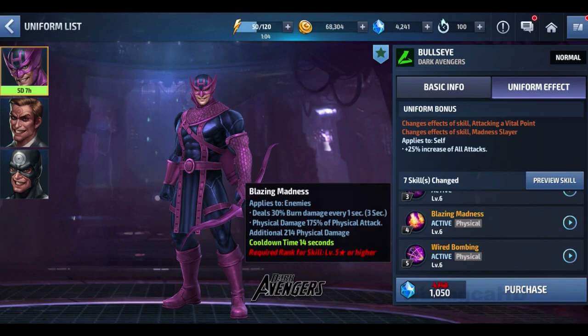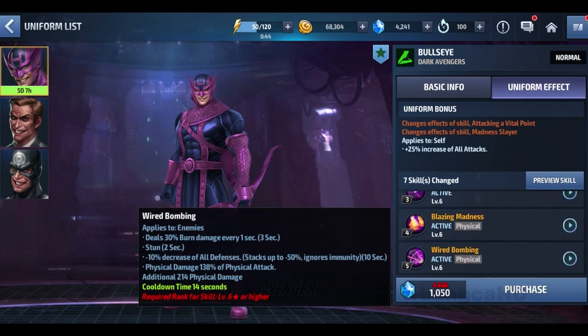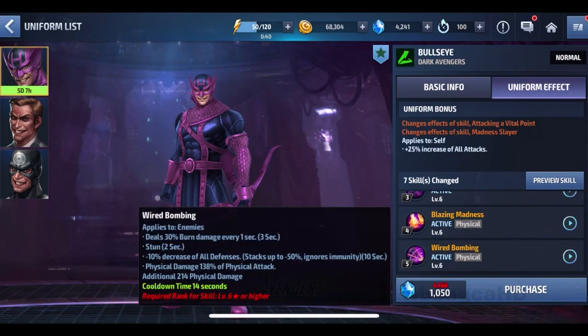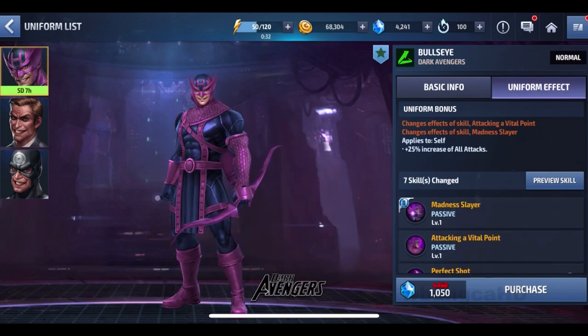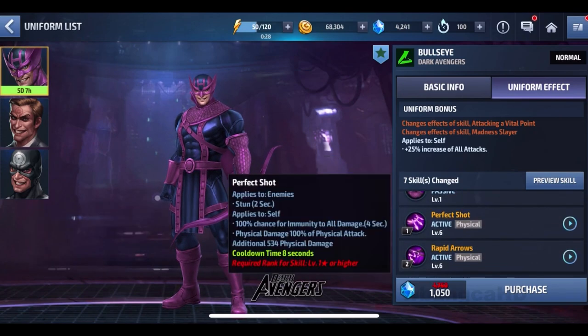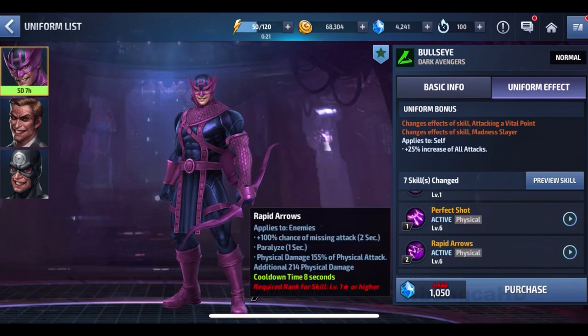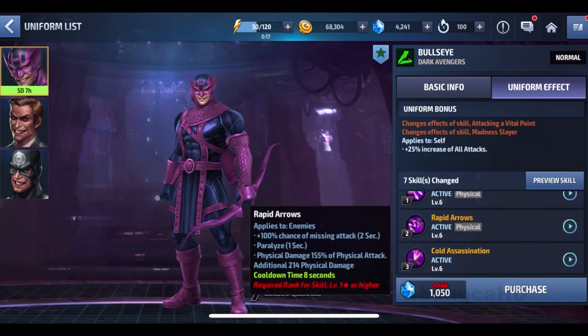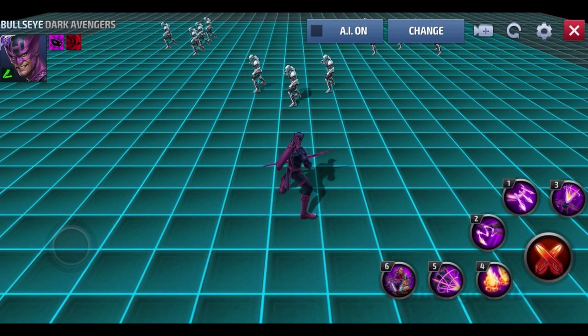The fourth attack doesn't have much beyond burn damage, but the cooldown is 14 seconds. The fifth skill has burn damage, stuns the enemy, and decreases defense of all enemies. These two skills are supposed to be the most powerful, but the cooldown is so high it takes longer — so I feel like the first and second attacks are much better since they give immune to all damage for eight seconds and missed attack. You could alternate between those two and keep going.